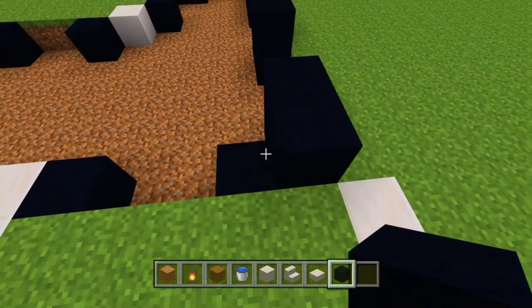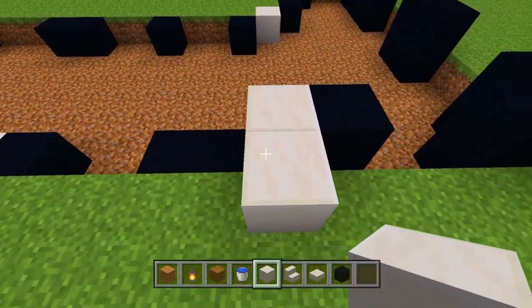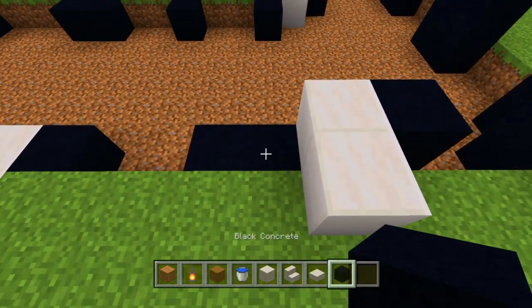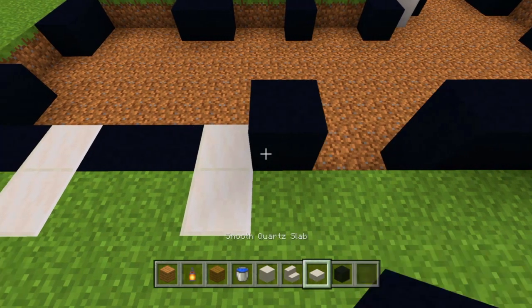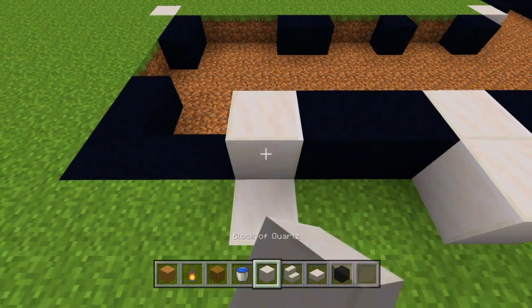We skip two again, place two, skip two, place one right there, then place down two quartz blocks. We go back over to this corner, place down another one diagonal from that, then place down two more black concretes, skip two, place one, and then place down two more block of quartz, two black concretes, two block of quartz.